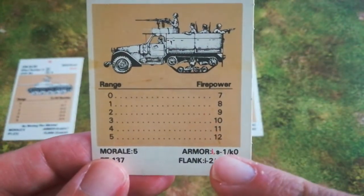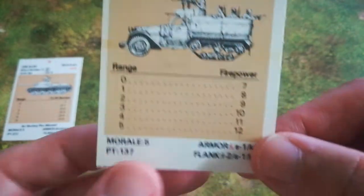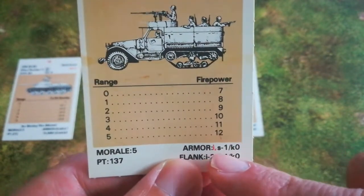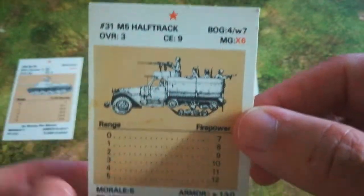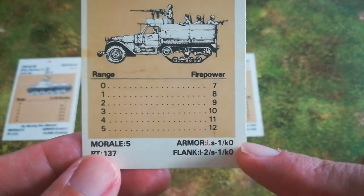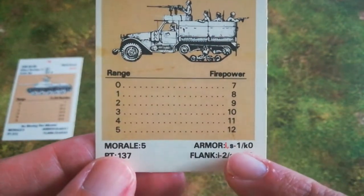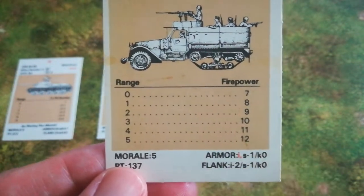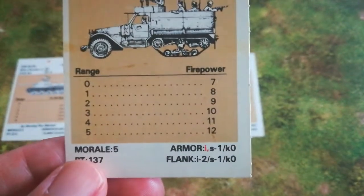In some of my previous videos I've given a glimpse of how armour works in terms of front armour and flank armour. The red highlighted I is immobilised, S is stunned, and K is killed. These are the different thresholds which an ordnance or boxed attack rating needs to reach in order to destroy, stun, or immobilise a vehicle. In cases where you get a red shaded I followed by an S, if that threshold is reached by the attack, you draw a random number check — if the colour is red it's an immobilised result, if it's black it's stunned.